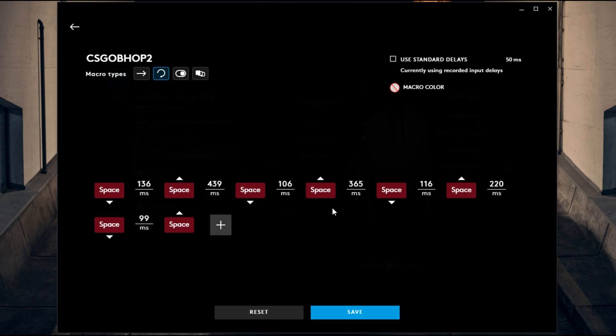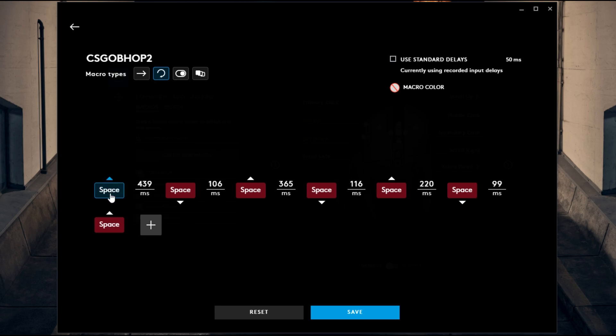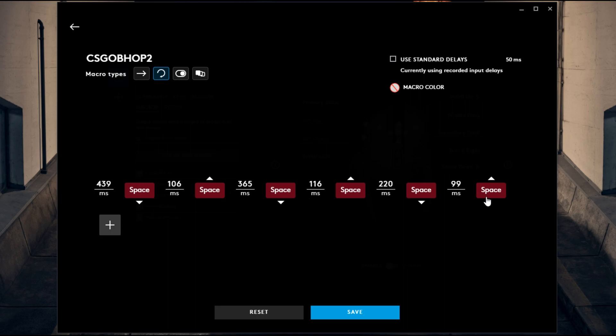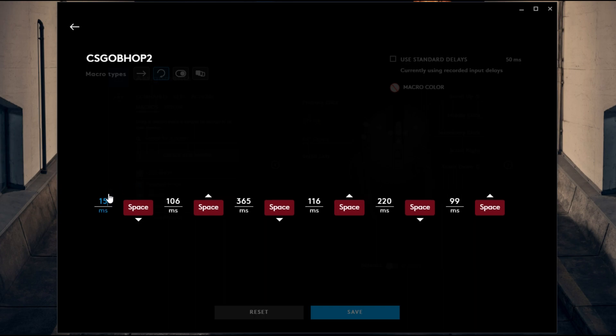Now we can see all the delays. The first thing you want to do is click on the first space and delete that, click on this delay and delete that, and click on this space and delete that. So now you have three spaces — we did four spaces because we wanted a delay before these, and I didn't see any option to just add only a delay, so I had to do it this way. You're going to edit the first delay and make it 15 milliseconds. The second delay will be 14, third will be 15, then 14 again, then 15, and lastly 14 again. This is your macro — go ahead and hit Save.